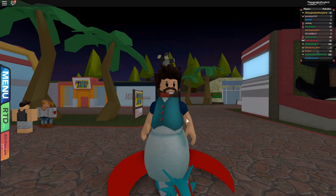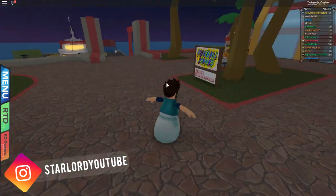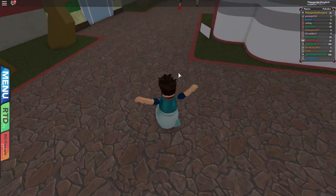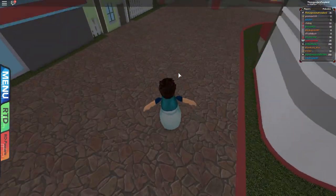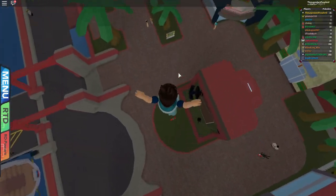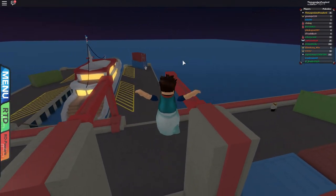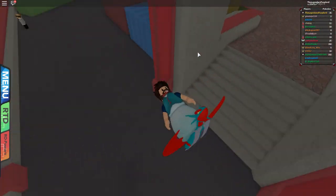Feast your eyes on this — I am literally super jumping in Pokemon Brick Bronze. Troy found the jumping glitch and that was amazing, but look at this: instead of jumping, we're super jumping. Look how high I just went — I'm about to land on this lady's head! This is probably one of the easiest and best glitches ever found in Pokemon Brick Bronze. I'm running and jumping everywhere and this dude nearby is completely confused.